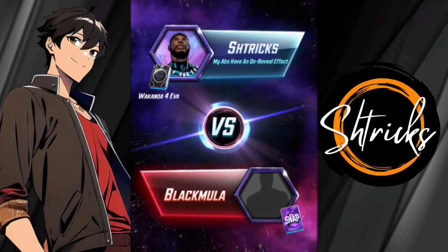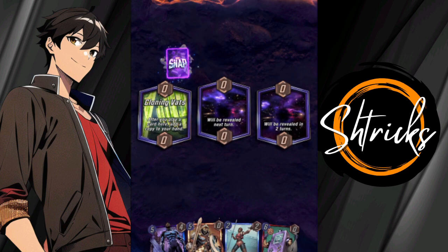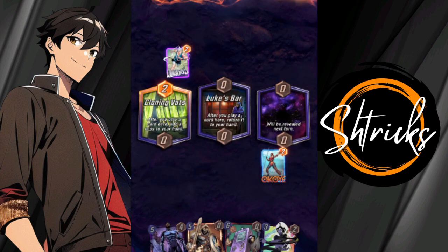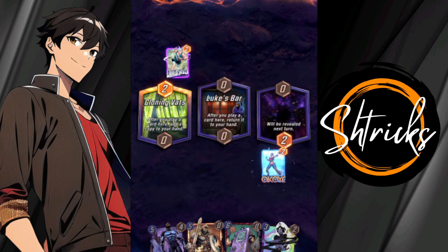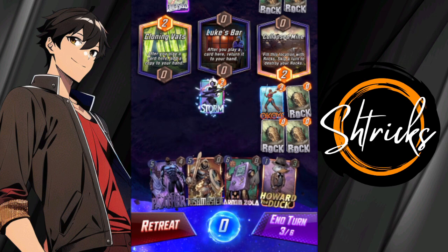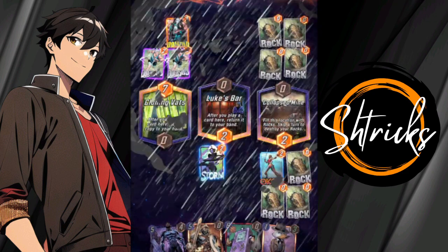Alright, next match - Black Mula. He's got the very basic Avatar cover skin. Quicksilver - usually when I see Quicksilver I automatically think Agatha deck. Let's see what's going on. Zabu and Luke's Bar - definitely an Agatha deck. I don't know why you would think to do that - that's only a move that would be done by an Agatha. Let's go - I'm gonna put Storm down at Luke's Bar so I can utilize that location.